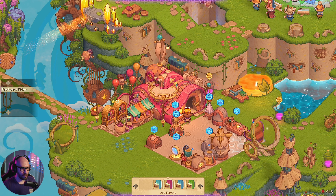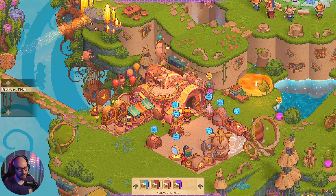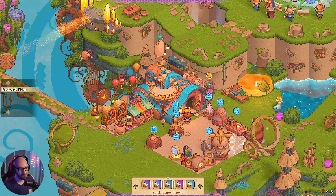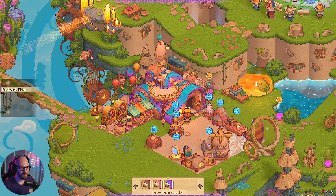And if I go for painting the backpack — I really don't want to repaint it. Oh, I can make it gold, but I kind of like the purple look of it honestly. Maybe blue? No, I like this one — the Purple Prison Bungalow. This one is awesome.